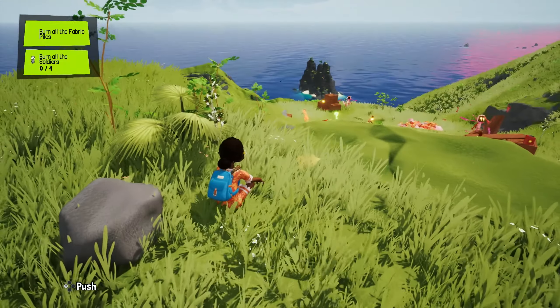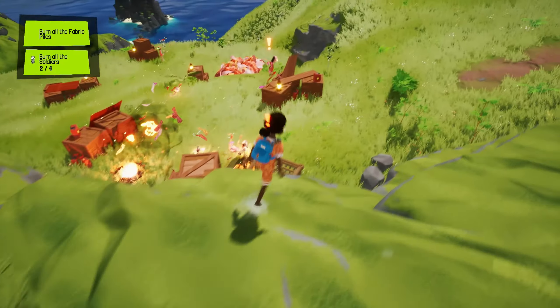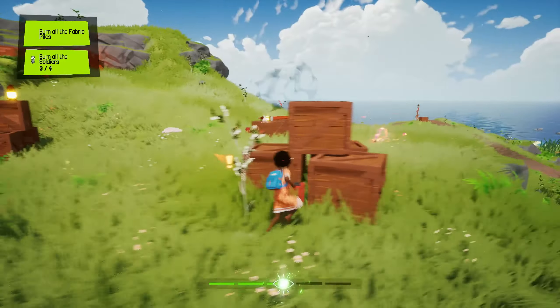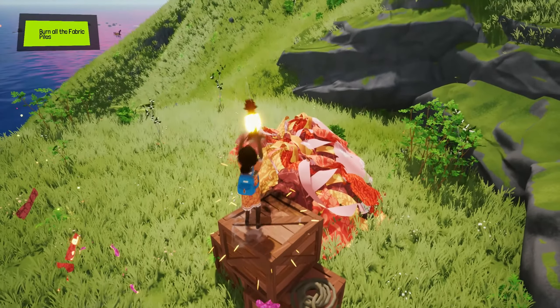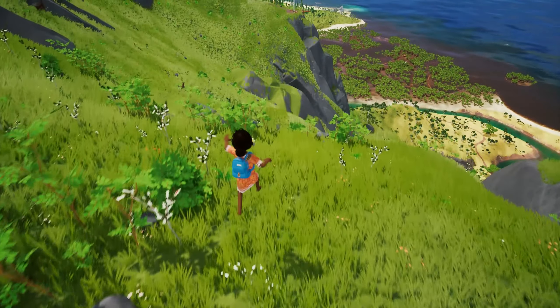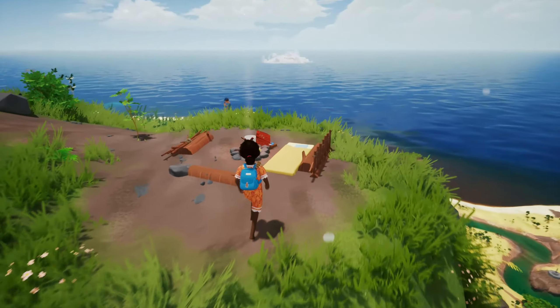Those enemies are the Mano and their soldiers, made out of fabric. Did you see that bird getting blown up? That was unfortunate, but don't worry — animals can't die in the game. What I use here is called the soul throw, which lets me project a prop super fast. Basically any explosive or flammable object will take care of those enemies because they're made of fabric. Those big piles are where they spawn from, so I better get rid of them — they also hide some rewards.